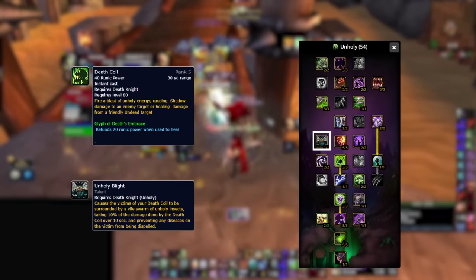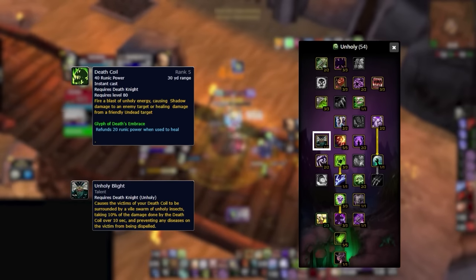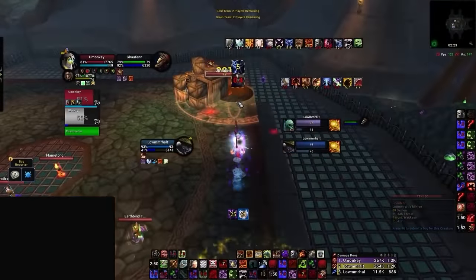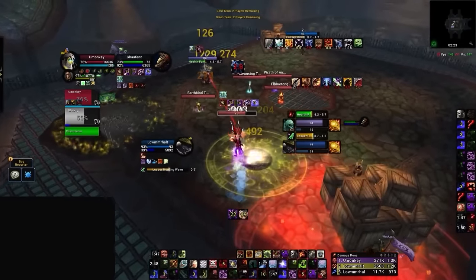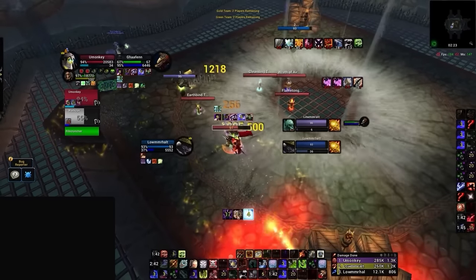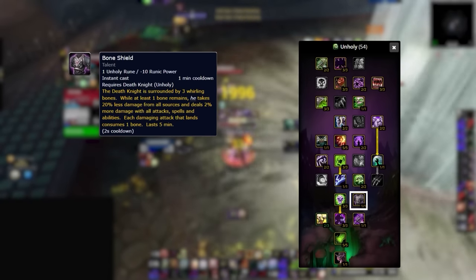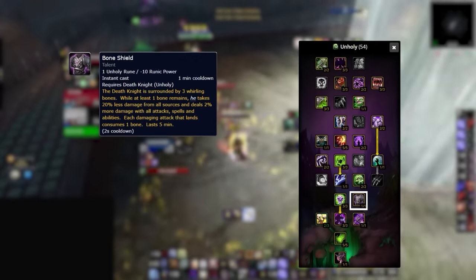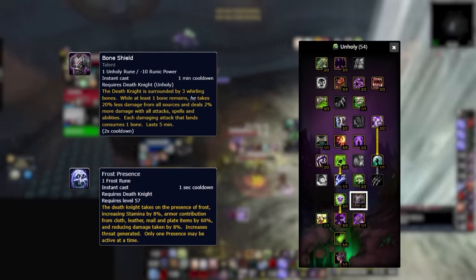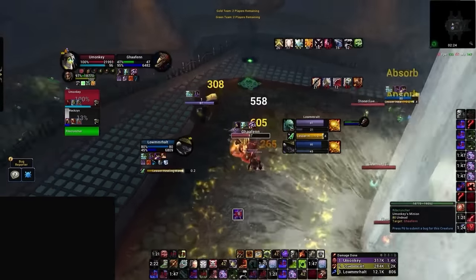Unholy Blight is a very interesting talent that basically prevents diseases from being dispelled. To optimize AoE damage, it's common for DKs to use Death Coil on everyone in the arena. Desecration is one of the most iconic Unholy DK abilities in the classic iteration of the game, due to its high uptime of 20 seconds and procing on every single Scourge Strike and Plague Strike — it becomes literally impossible to kite a DK around a pillar. Bone Shield is an overlooked talent that functions as a mini IBF and due to the damage buff it gives you, it can be used both offensively and defensively. By combining it with Frost Presence, you can preemptively have these effects active before a setup and survive without committing any major cooldowns. It's very underrated and something you need to master.